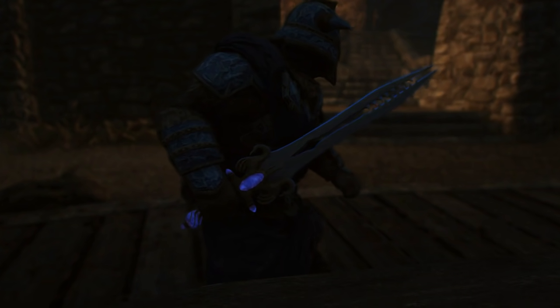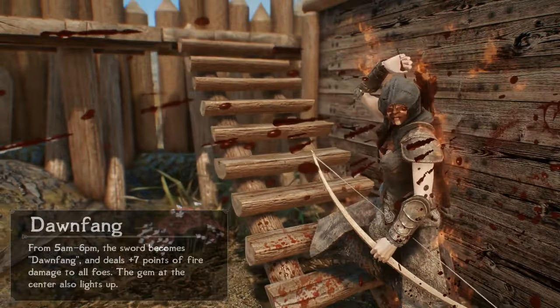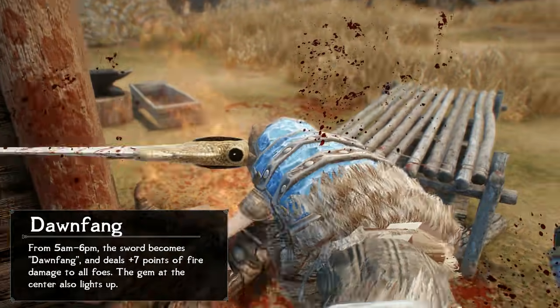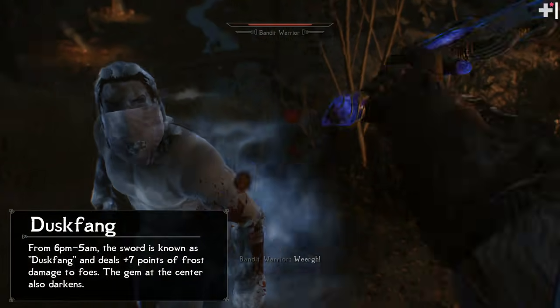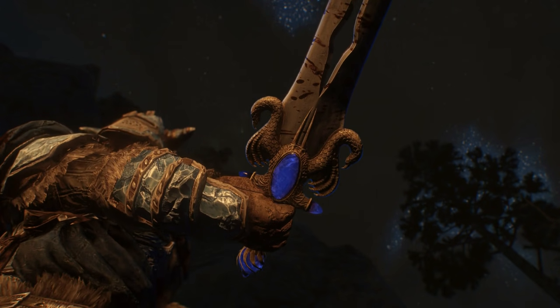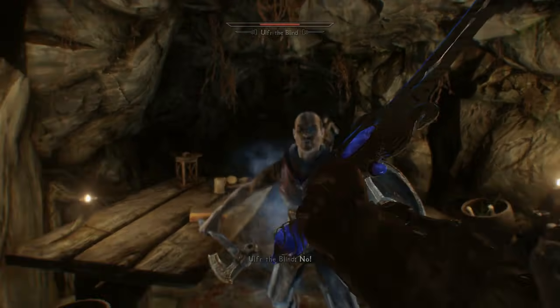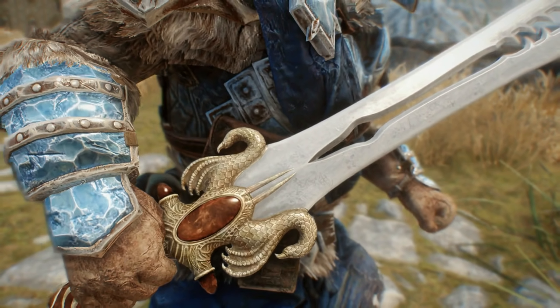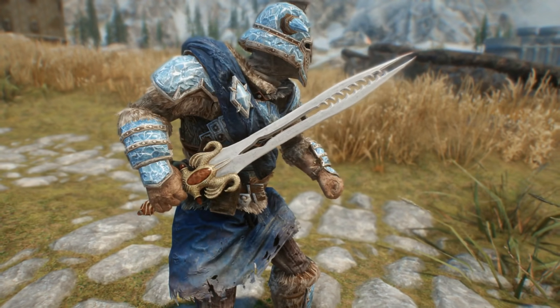The interesting thing about this object is it's actually sort of like two separate blades. By day — specifically between 5am and 6pm — it's called Dawnfang. The gem in the center is lit up like fire, and it has a special enchantment that does seven points of fire damage. At night, or between 6pm and 5am, its name changes to Duskfang, its gem darkens, and it does seven points of frost damage. This is rather cool because I don't believe there's any other item in the game that actually changes like this while in your inventory. No matter the time, the sword always has a base damage of 17, a weight of 16, and a value of 2,449 gold. Additionally, regardless of day or night, the weapon has an enchantment that absorbs an extra 5 points of magicka for every 12 creatures killed.